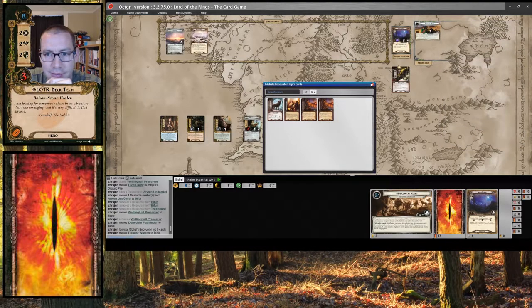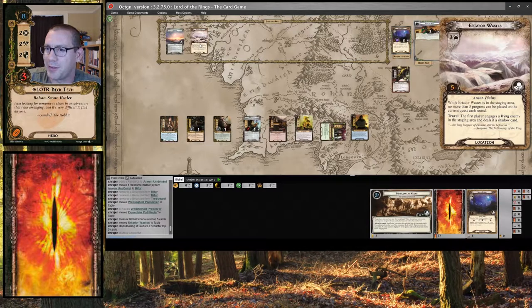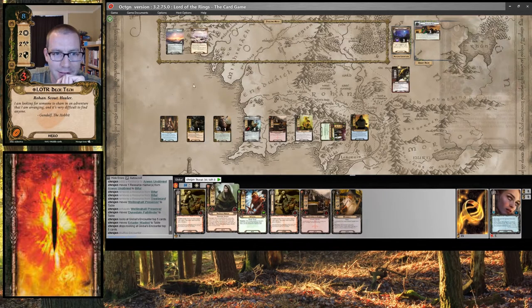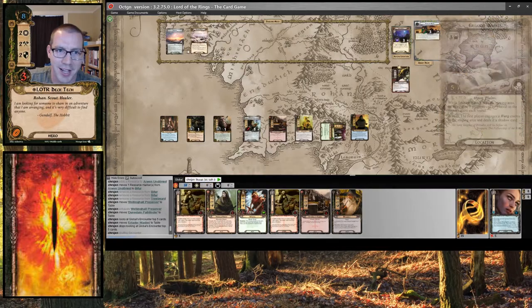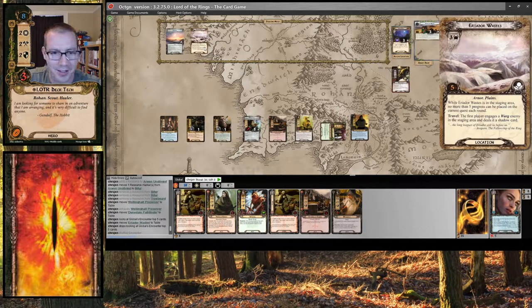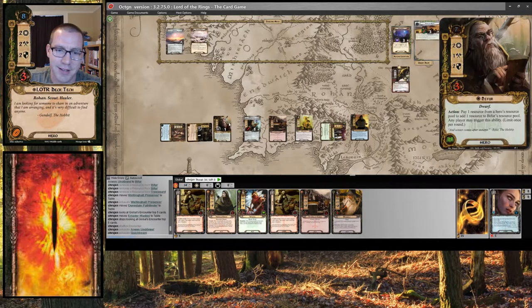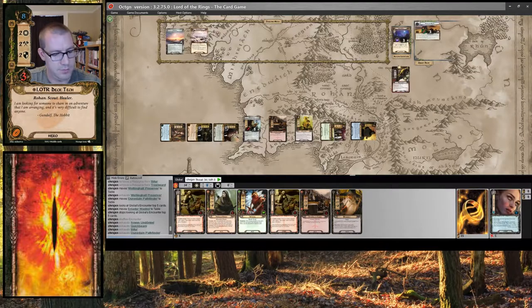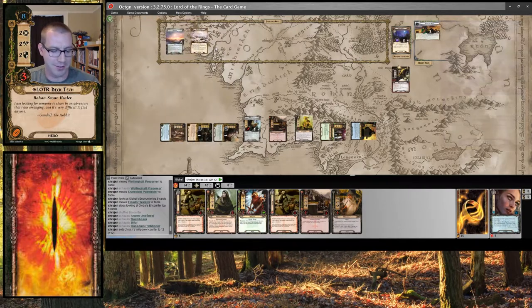It's not the best location — could be significantly damaging — but I think we'll be able to get there. I also have Feint, so I could cancel the attack from the Warg that gets an extra shadow card. So I think we'll be all right. Let's quest: 4, 7, 10, 12. And I can only make 5 progress on the main quest, but I don't think that's going to be a problem.